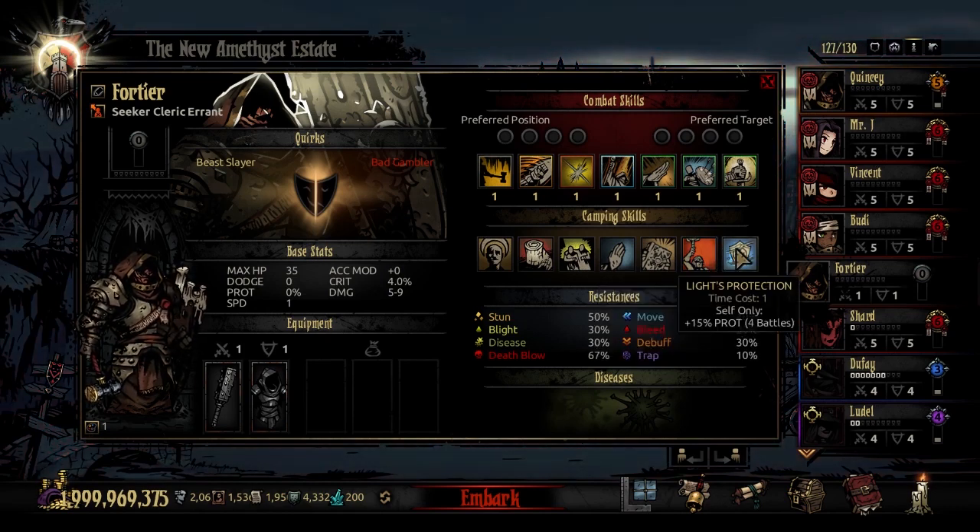The last camping skill is Light Protection, time cost 1, targeting the Cleric Errant themselves. It adds 15% prot for the next 4 battles. This is not bad if you have just 1 point to use — it's a very good way to use that 1 point, as not a lot of things have that low of a cost, and he can always use the extra prot.